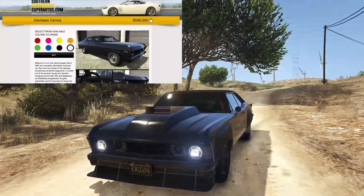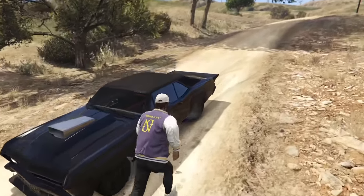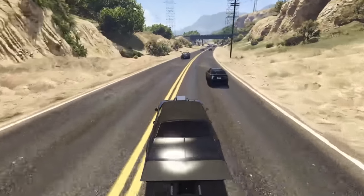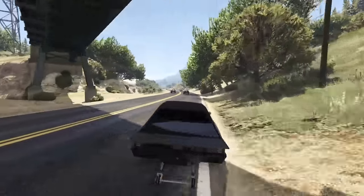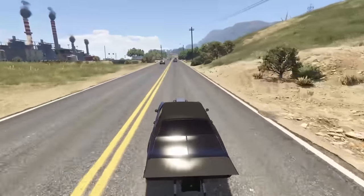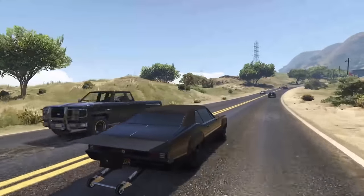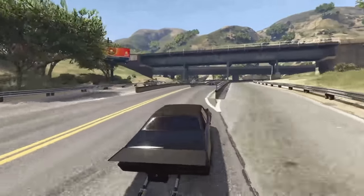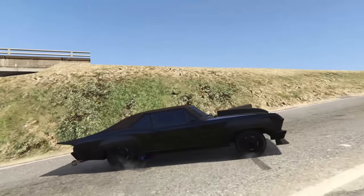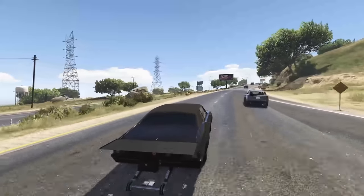Next up is the Declassi Vamos, going for $600,000. It has a lot of really good customization, however it also has advanced handling flags — several of them. This means that at a certain speed the car becomes completely uncontrollable, feeling like there's air underneath it pushing it around. It is a really cool muscle car and for $600,000 is kind of a good deal, but the advanced handling flags make it somewhat undrivable and annoying, which unfortunately affects its ranking.